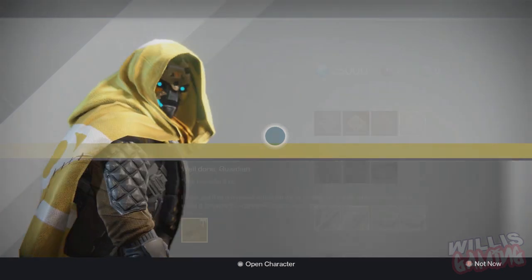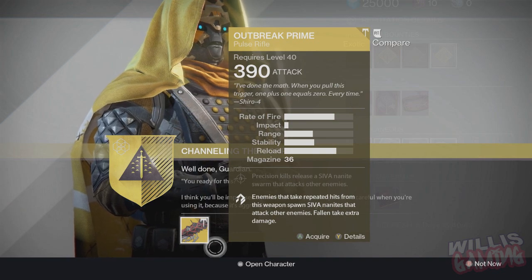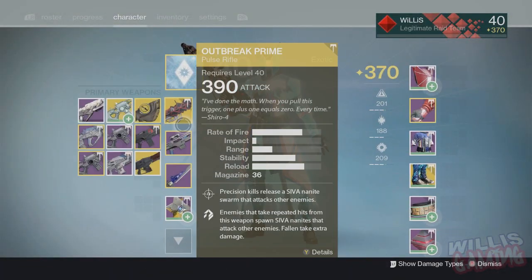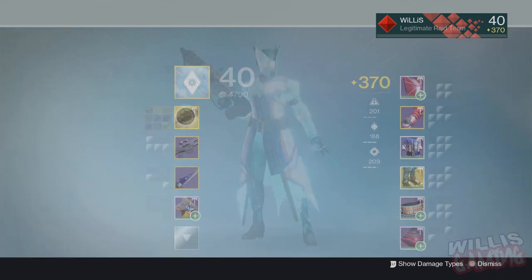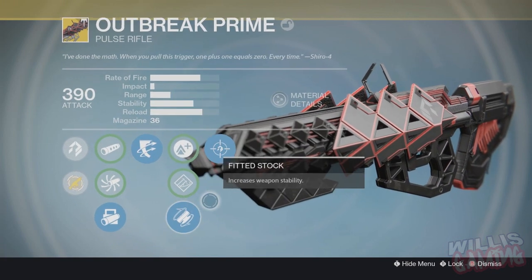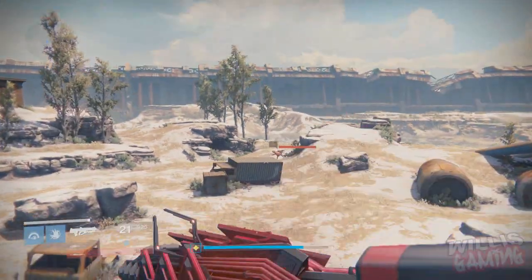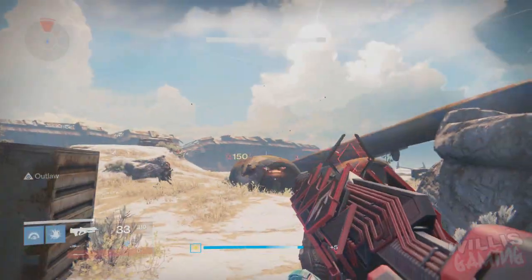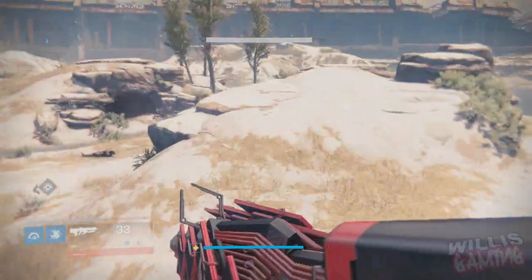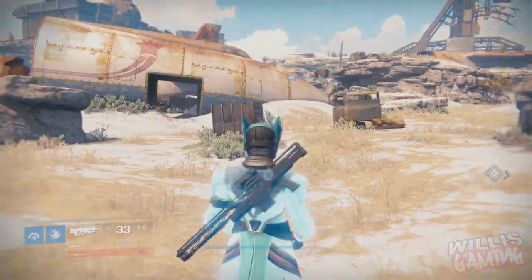Outbreak Prime drops at 390 Light, which is awesome — just like the Black Spindle dropped high that one week. Hopefully I explained that well. The most complicated part is probably relaying codes in the cube room, but I left a very good Reddit post in the description. This weapon is really stable and it sends out a super Firefly SIVA swarm, basically like a Gjallarhorn shot that kills a bunch of enemies — it looks awesome. I'll have more videos on this weapon coming soon. Drop a like if you enjoyed and subscribe for more daily Destiny videos. This has been Willis Gaming — peace.